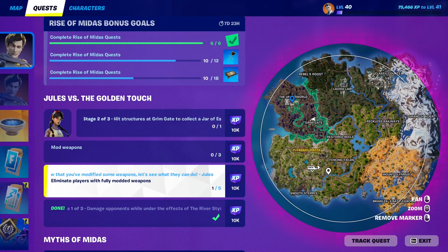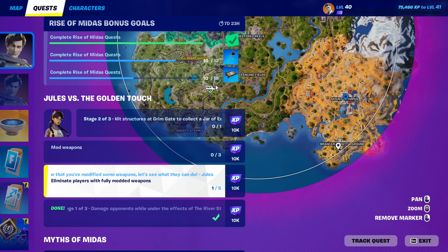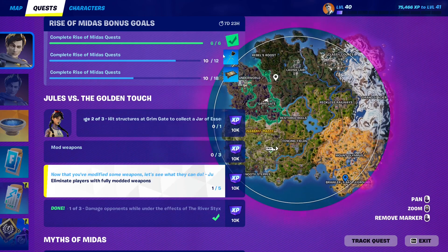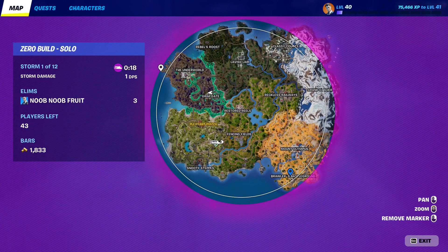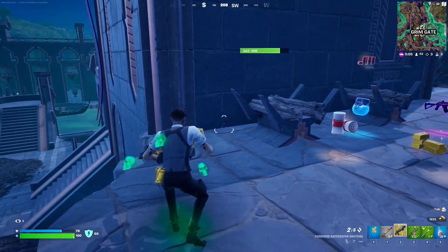Like I said, it works if you use these modded weapons. You can get them from Grimgate, the Underworld, Mount Olympus, or Brawler's Battleground. Or of course, you can just wait for a weapons bunker to show up — it shows up after the second storm circle closes in, as you can see it says storm one out of twelve. Once the second circle closes in, you'll be able to see the weapon bunkers on the map. There are some all around, and you simply go there and mod yourself any normal weapon that you have.